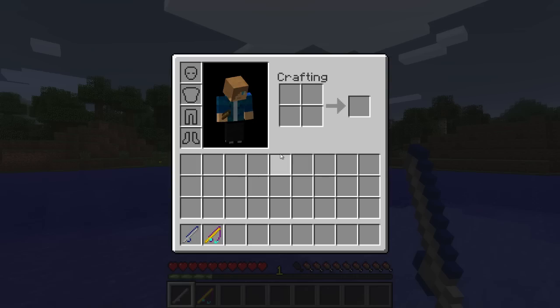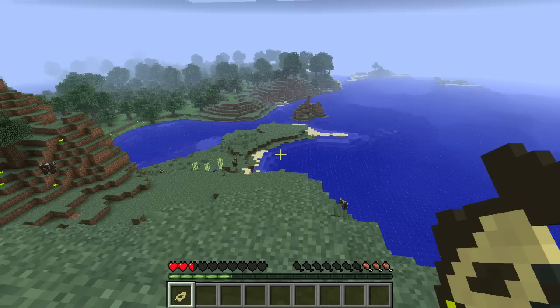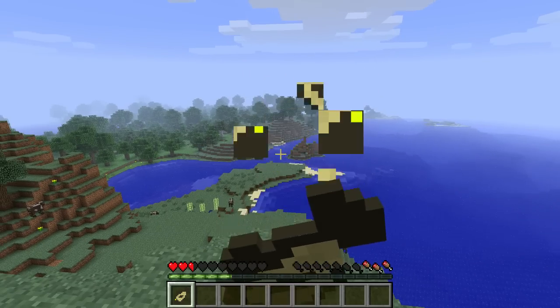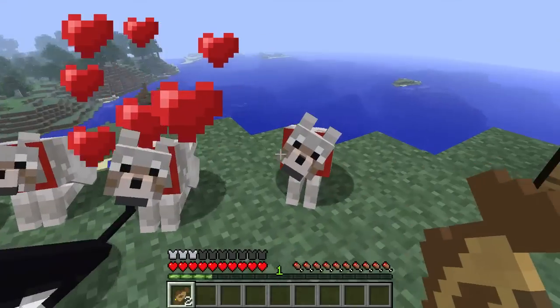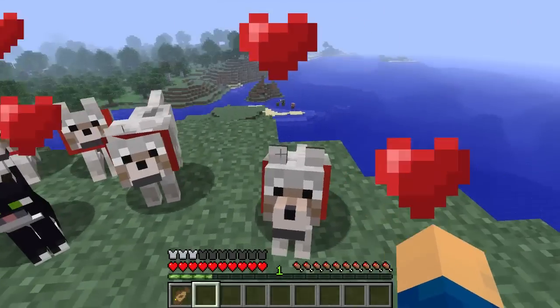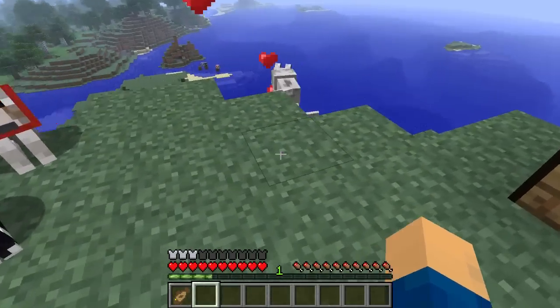The next fish we're going to be looking at is the catfish. Now this heals one and a half hunger when raw, three hunger when cooked and has a 65% catch rate. So it's similar to the carp although it's a little bit rarer. It also can be used to heal wolves, so that's pretty awesome.